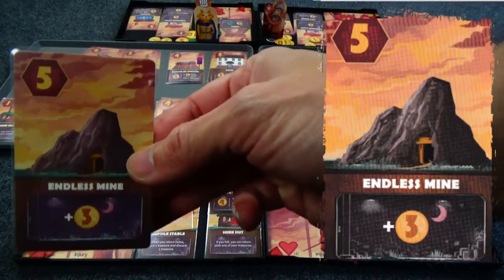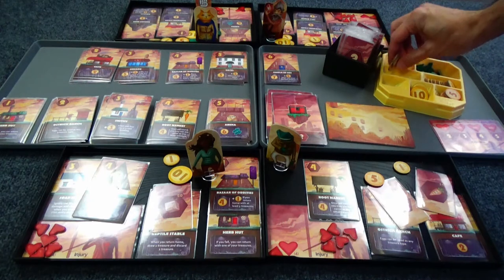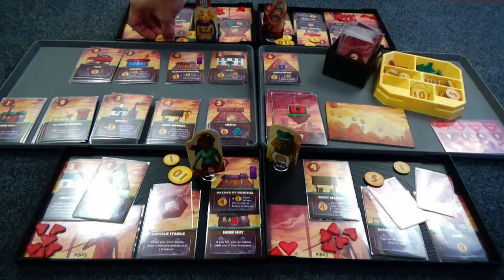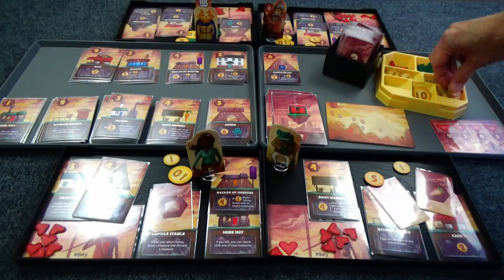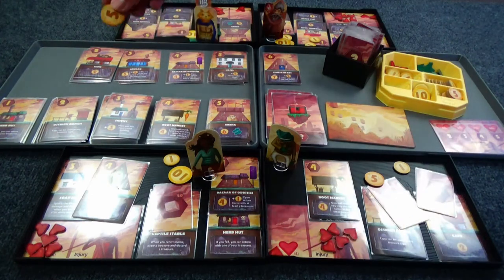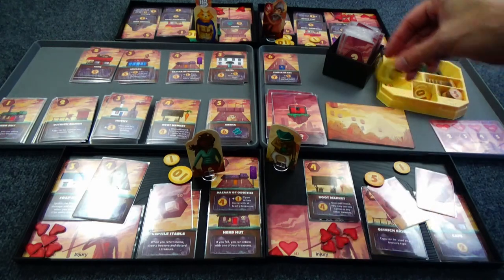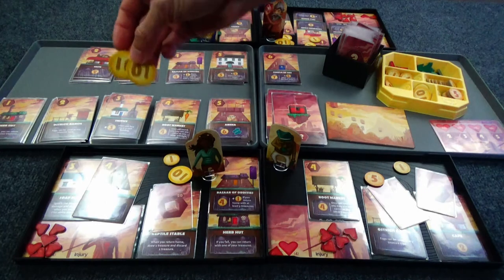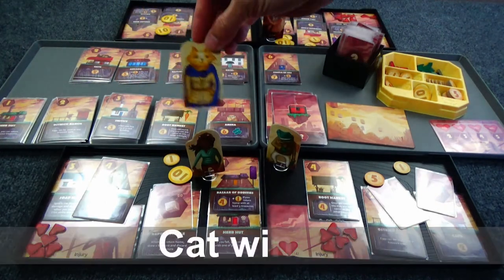Let's see what Kitty's got. She gets three gold — she had two loose coins, so that means she'll get five. She already has a five so she picks up a ten. She already had one ten. Twenty coins — ladies and gents, twenty coins means the game is over.